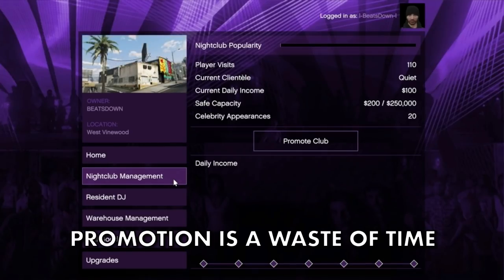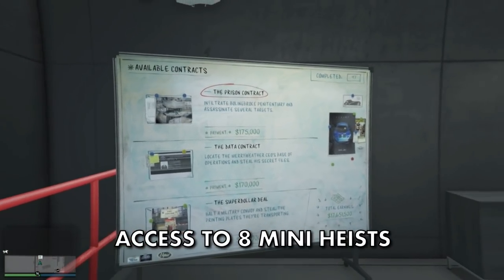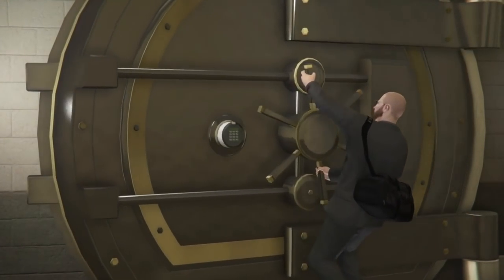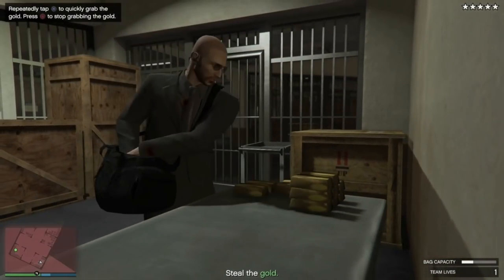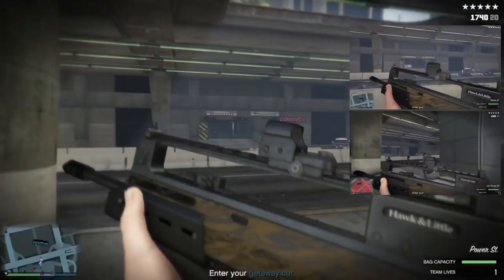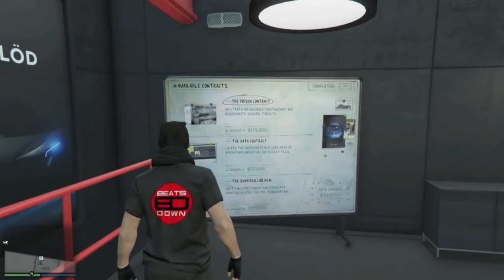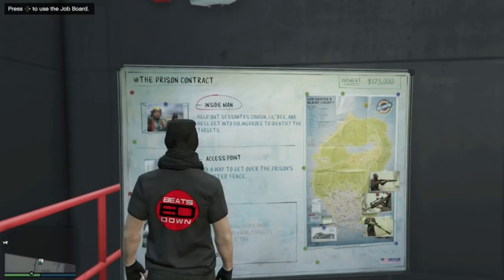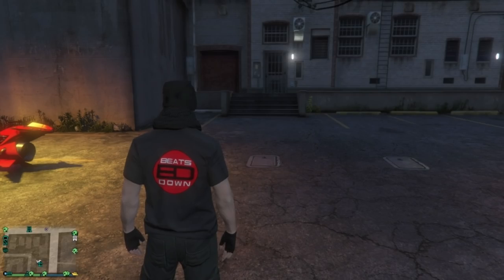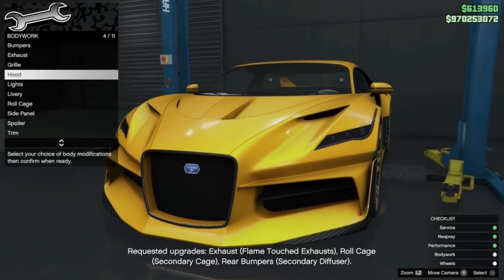Do not bother with the popularity missions — they are a waste of time. The one more business you need is the Auto Shop, which grants you access to eight mini-heists. The only one you really want is the Union Depository Contract, which pays 300,000 and has been known to be on double money during special event weeks paying 600,000. It can be done in about 20 minutes or quicker with more players. If you don't have the Union Depository Contract on your planning board, select any other contract, back out and leave the Auto Shop, call up Sessanta and cancel the job, then go back in and the board will have changed — keep doing this until you get the contract you want.